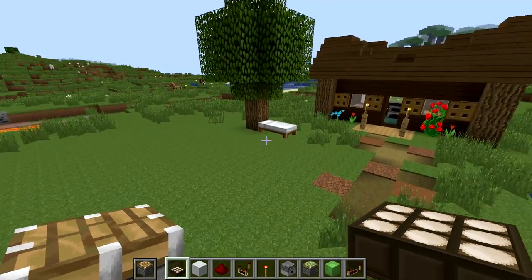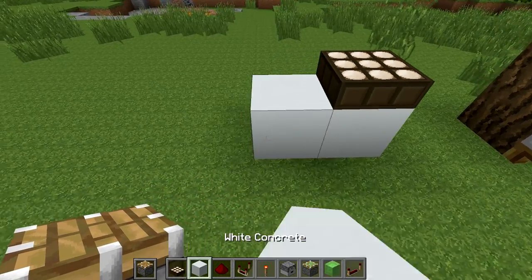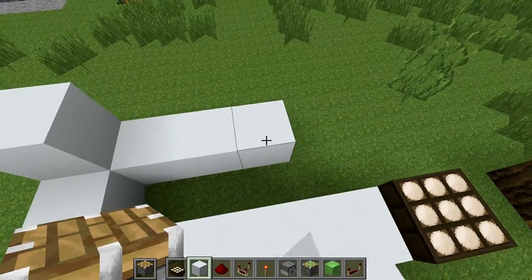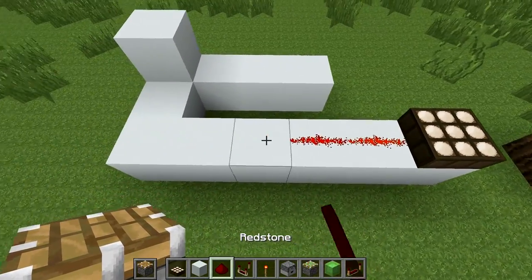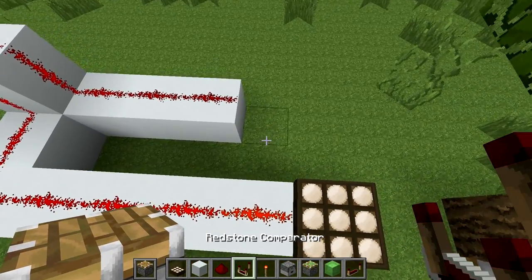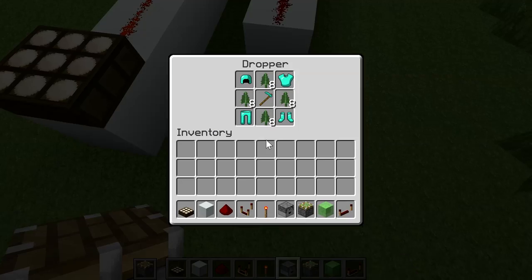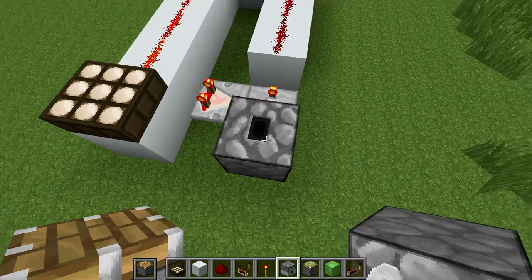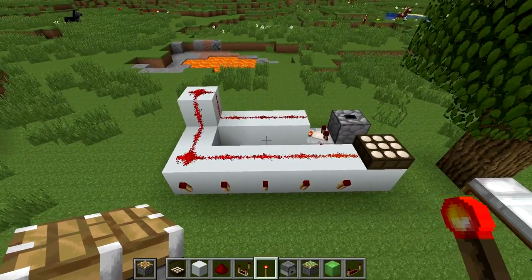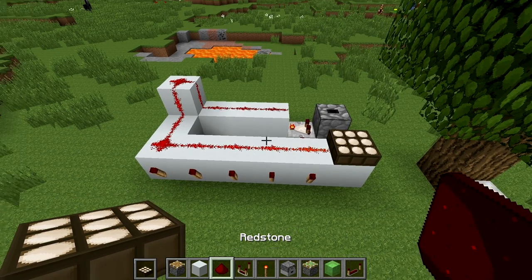First we locate a flat area, and you can start by placing a daylight sensor raised by one block, then build out up to five blocks, make a turn, put one block up like so, and then turn back for three more blocks, and cover it all with redstone dust. Then we need a comparator here, another here on subtract, and place a container here. I use a dropper where I place five blocks. And this way we have made our redstone strength decoder that works with signals from 0 to 4.